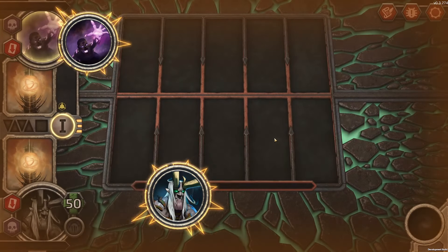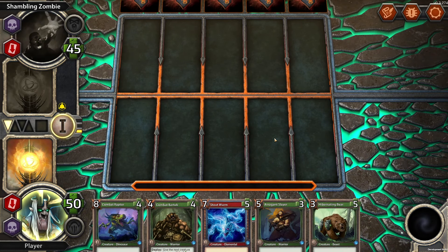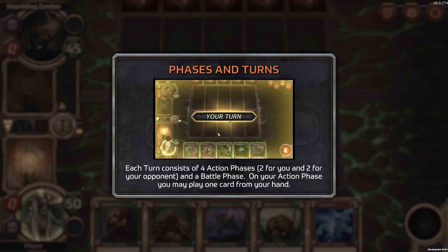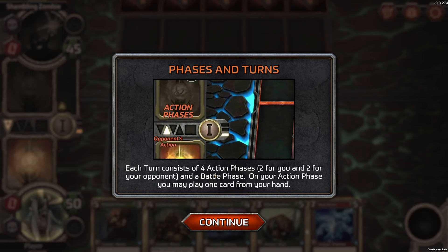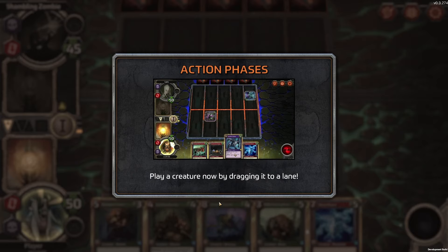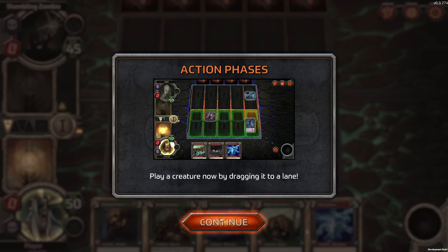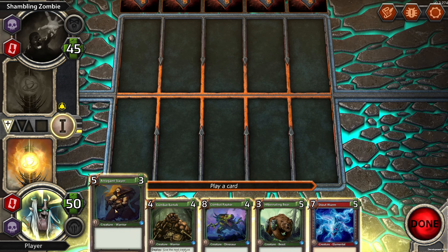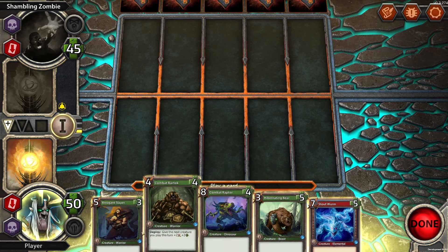Shambling zombie versus me, the player. Welcome to Soulforge Forge Fusion. Play creatures and spells to reduce your opponent's health to zero and claim victory. There are four action phases — two for you and two for your opponent — and a battle phase. That's different than normal. On your action phase, you may play one card from your hand. What do we got here? Just a 3-5, a 5-3, an 8-4, and a 4-4.